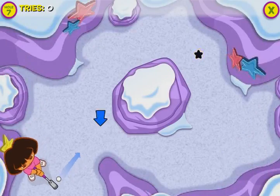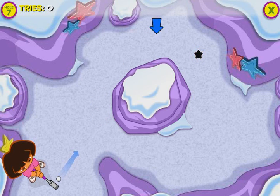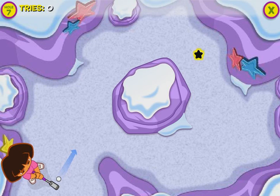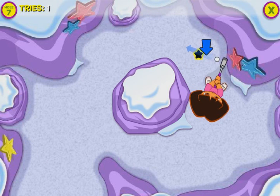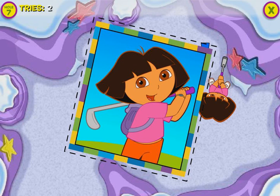Watch out for Falling Snow! Can you get the ball to the hole? Use your mouse to aim my golf club toward the hole. Way to go! Yay! You made it! You earned a printable card for your collection.